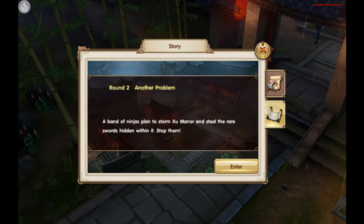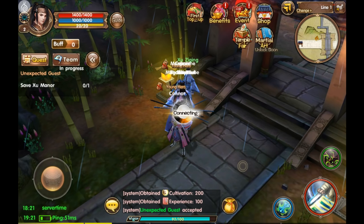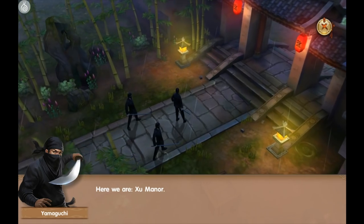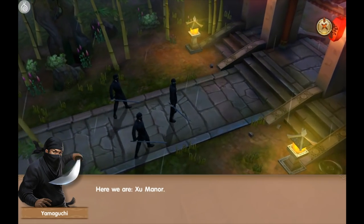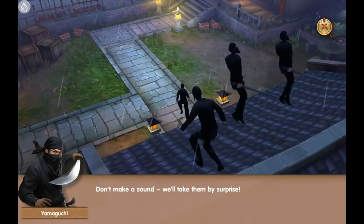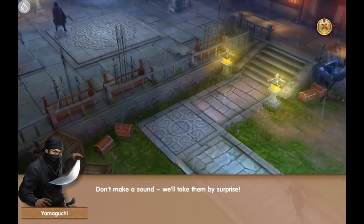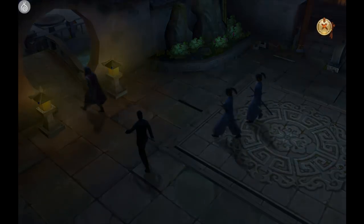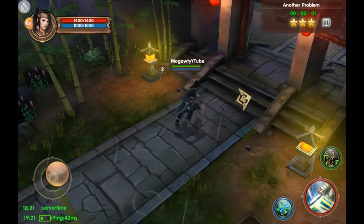I guess we're going on to the next story mode here — probably more fighting involved, I hope, because that's what I play for. Here we are at Xoo Manor — my blade is ready. A lot of cutscenes and a lot of talking; I actually just want to fight. All right, here we go.